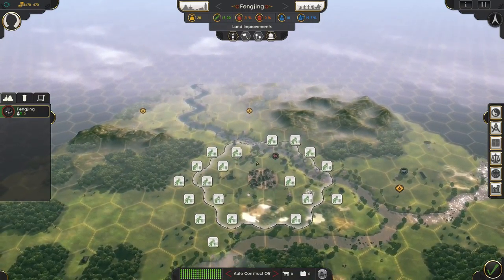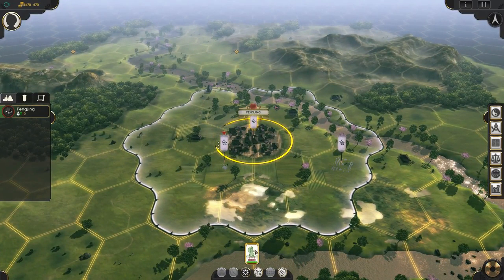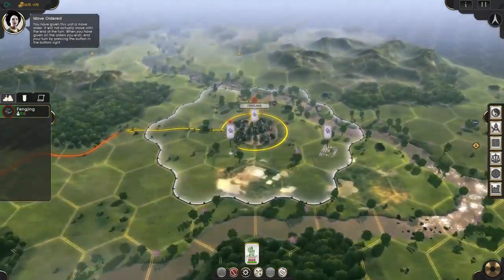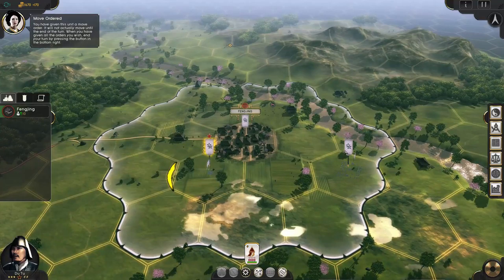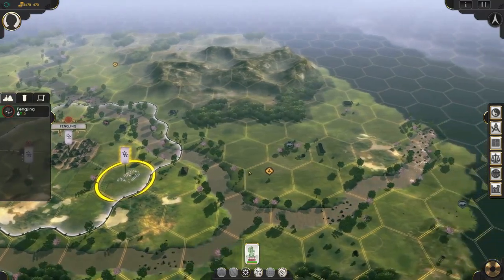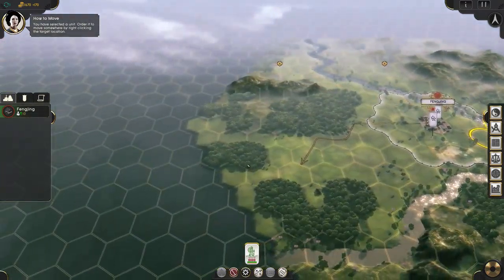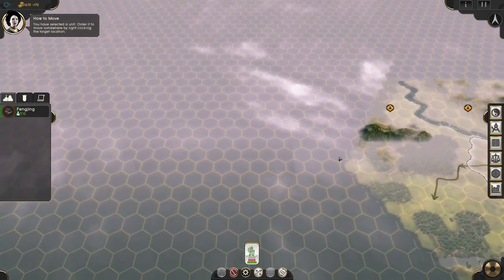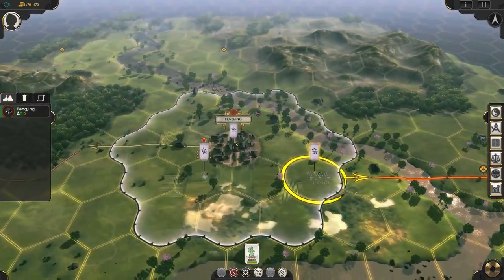We actually already have civilians — we start off with two settlers. So I'm going to go ahead and send one over here and the other one this way, so that we have two cities. We do have another clan or family — dynasty, whatever — over here, and we're going to be dealing with them. For my general, I think I'm going to recruit a couple of units.